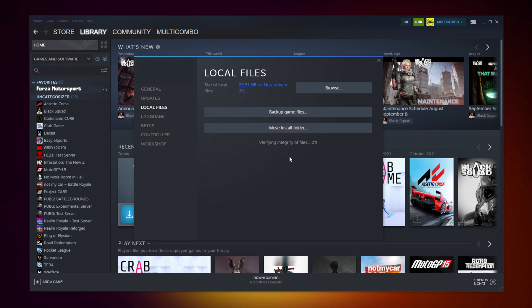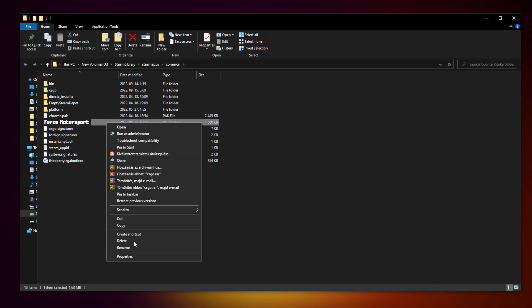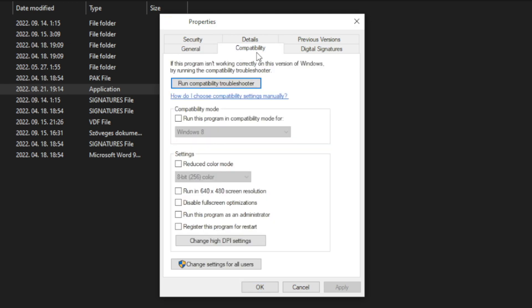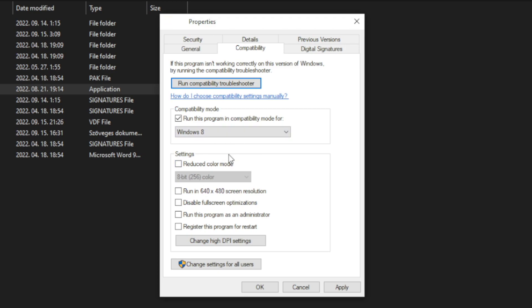Wait. After complete, click browse. Right click your not working game application and click properties. Click compatibility. Check run this program in compatibility mode and try Windows 7 and Windows 8. Check disable full screen optimizations. Check run this program as an administrator. Apply and OK.